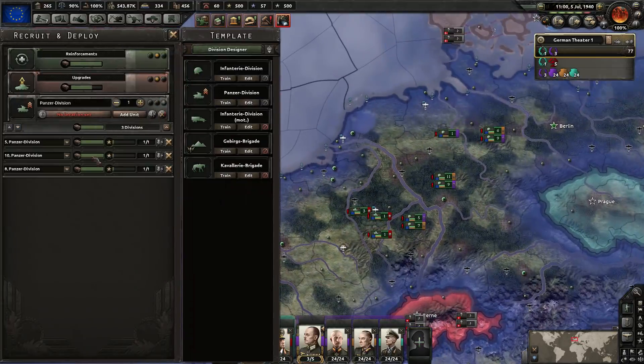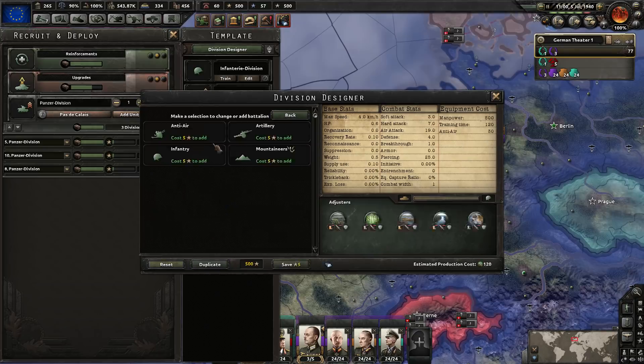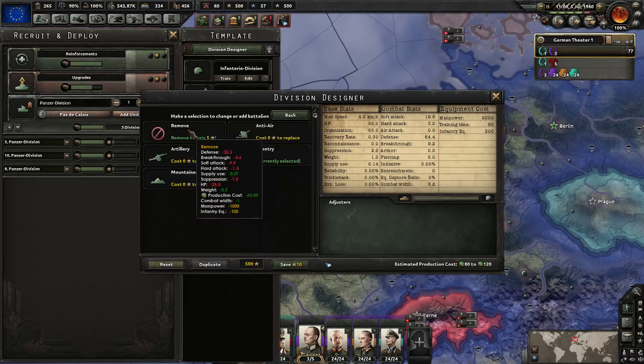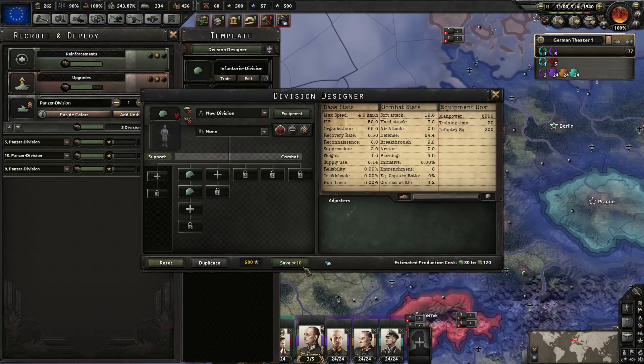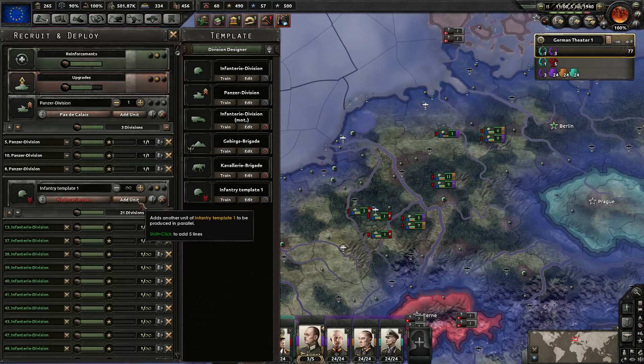We're going to get rid of some existing templates and make a new Infantry Template. It's going to consist of two Infantry battalions. That's good. Then we're going to make as many as we can.